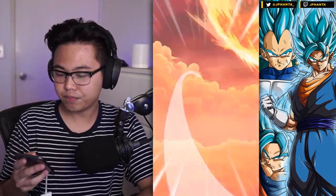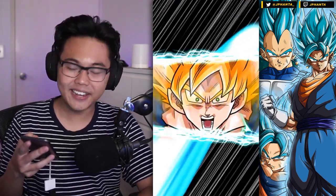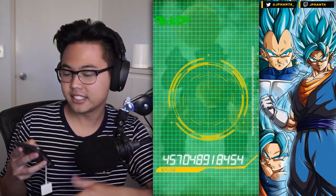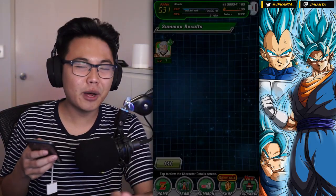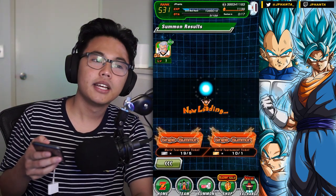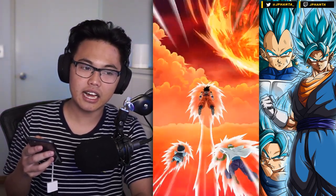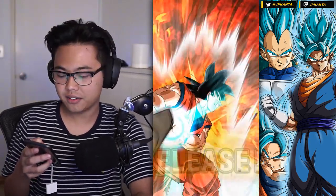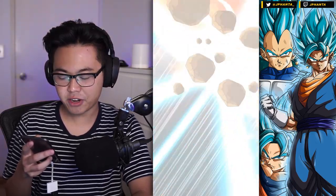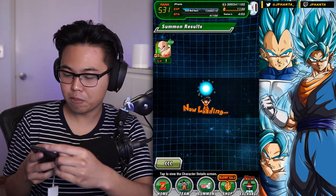Yamcha, but no Tien or Chiaotzu. What can we get with the lucky Yamcha? Yamcha's lucky, just saying. Dang - Murasaki. I've gotten everybody to max SA, so we're really just looking for the SSRs. The closest one that I have to 100% is Demon King Piccolo, the tech one. And we got Krillin. Keep on moving on.